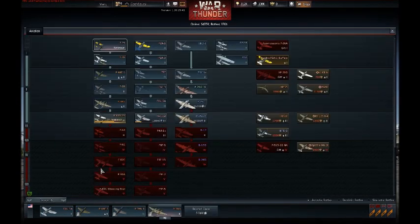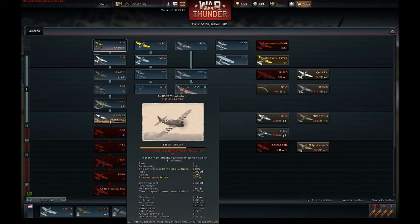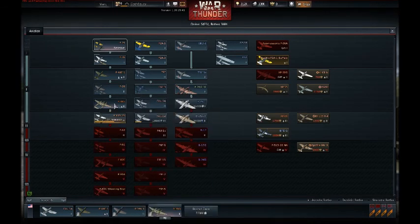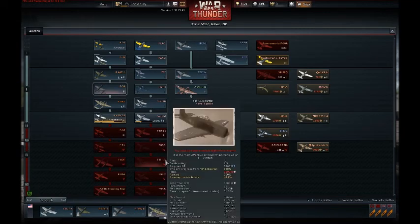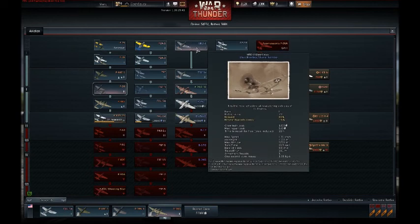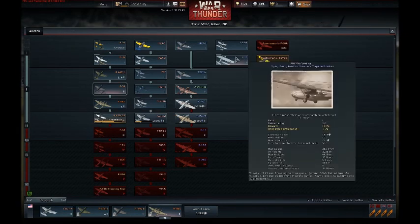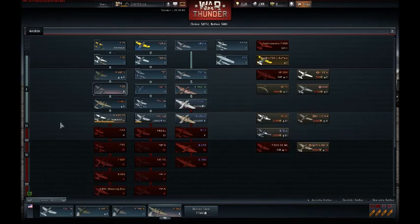Every country has a research tree with a bunch of different planes that you earn by researching them. For example, I'm saving up for the Thunderbolt, and after that I can research the P63 King Cobra. The planes without money next to them are the ones I've already bought — I have a variety of fighters and bombers like the PBY and the A20G attacker.